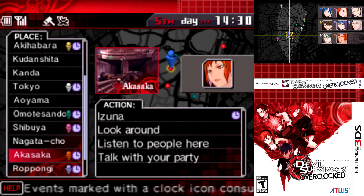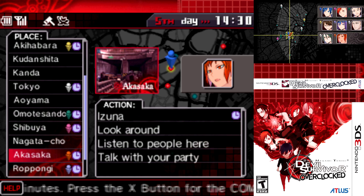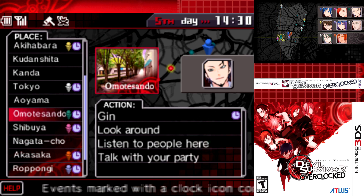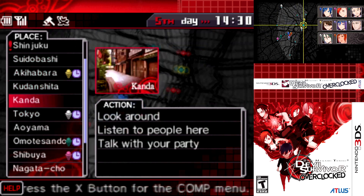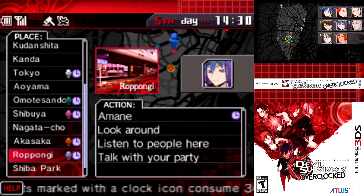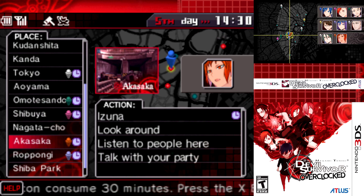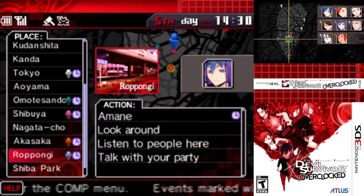That was quite a bit to take in - quite the scene. Several new scenes now open up in addition to previously available ones with Keisuke, Honda, and Jin: a new scene with Yuzu, a new scene with Izuna, and it's been a while since we've seen Amane - let's check out what she has to say.